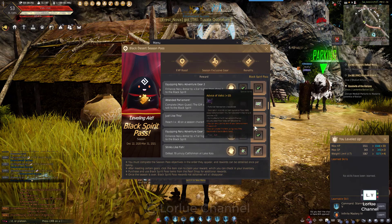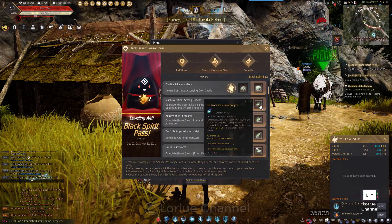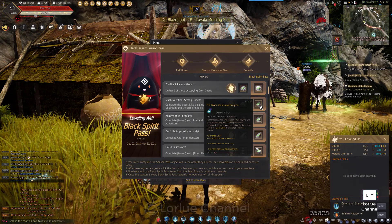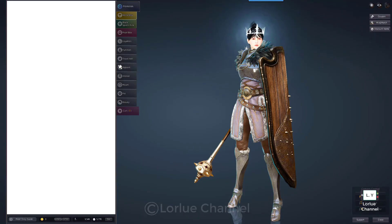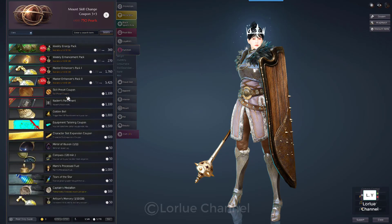The one that we're gonna talk about is this one right here — the old moon costume coupon. You look at it on the pro shop. I think they have it. If they're not, then the only way you get it is that.